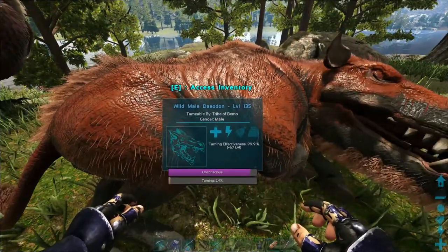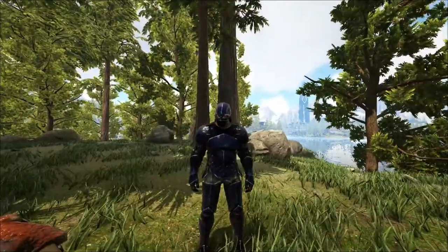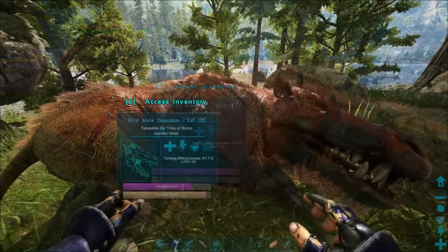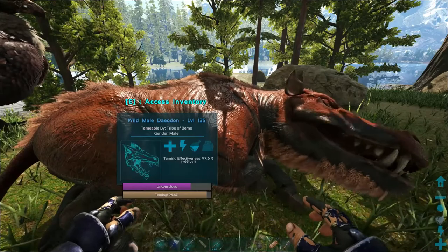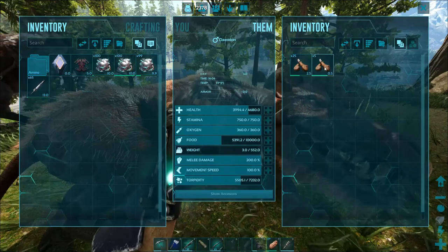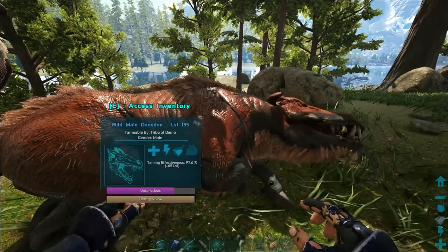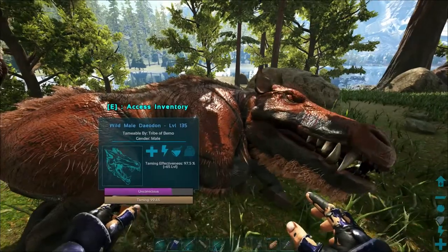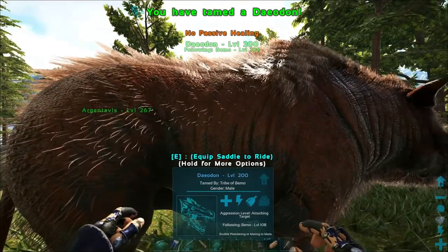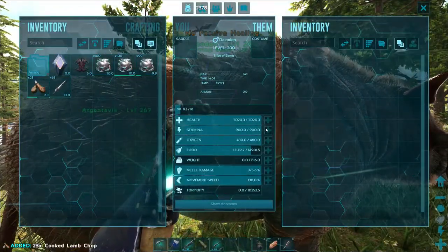I forgot how slow these things are. As usual, we will go ahead and let him tame up and we'll be back shortly whenever he's ready. I know he's a pig and all, but seriously he ate like four stacks of lamb chops. I mean, come on dude. You gotta take it easy sometimes, man. So there he is - level 200 even. Give me back my food, man. 7,900.